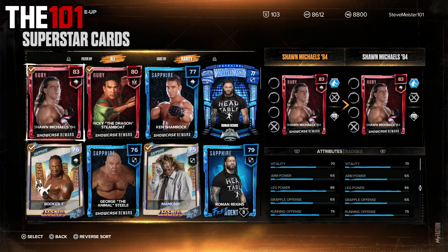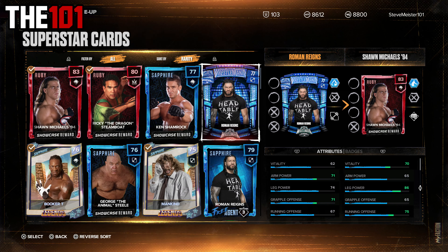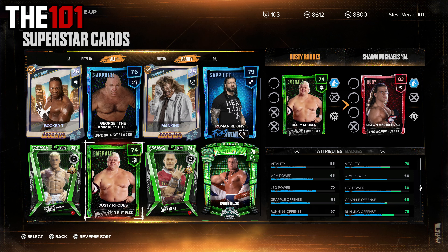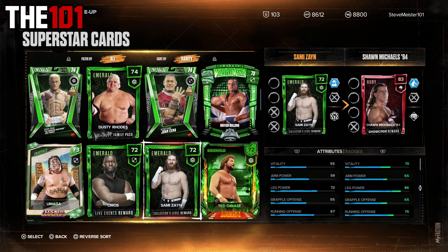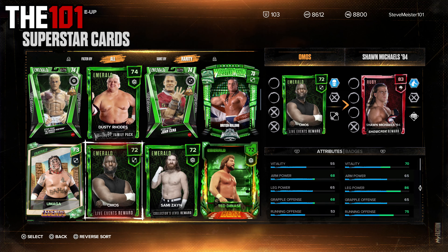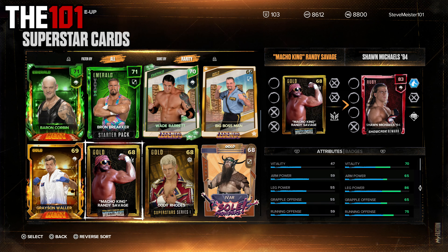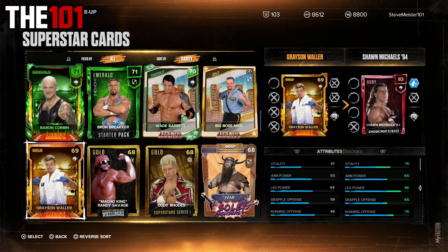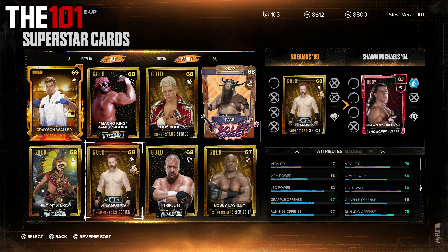A bit of time has passed since that last video and since then I've opened up a few more packs and done a few live events, so let's have a quick look at my updated roster. On the men's side we have got a few additions: a Sapphire WrestleMania Edition of Roman Reigns, a WrestleMania version of the British Bulldog, Emerald versions of Umaga and Sami Zayn from challenges and live events, a Gold Cody Rhodes from a free locker code, Rey Mysterio, Macho King, and Triple H cards from the 40 Years of WrestleMania DLC, and a Gold Wesley WrestleMania Edition as well.